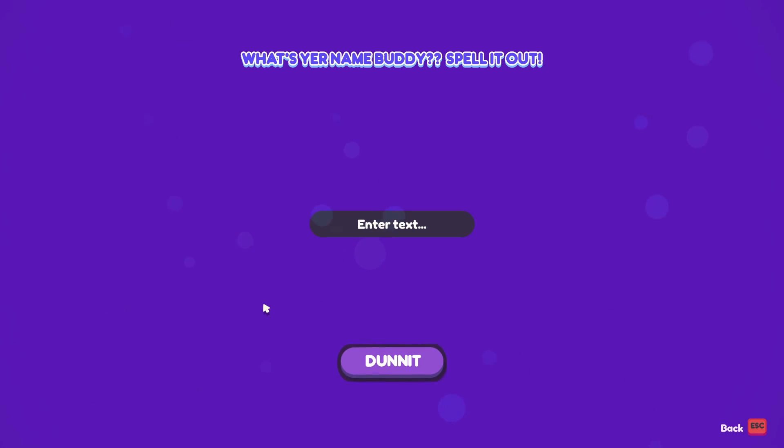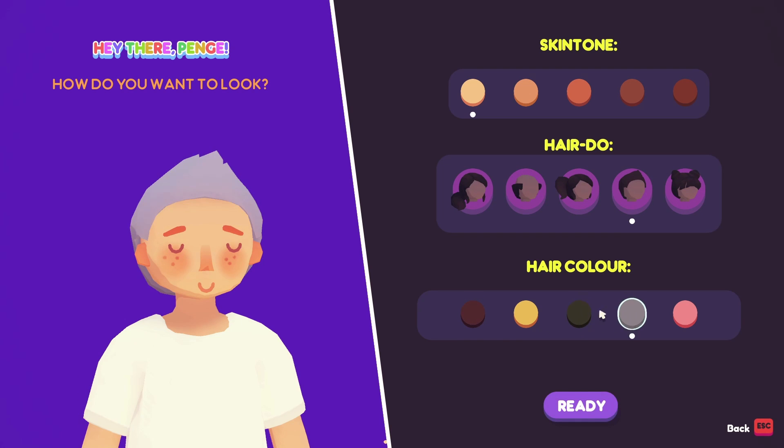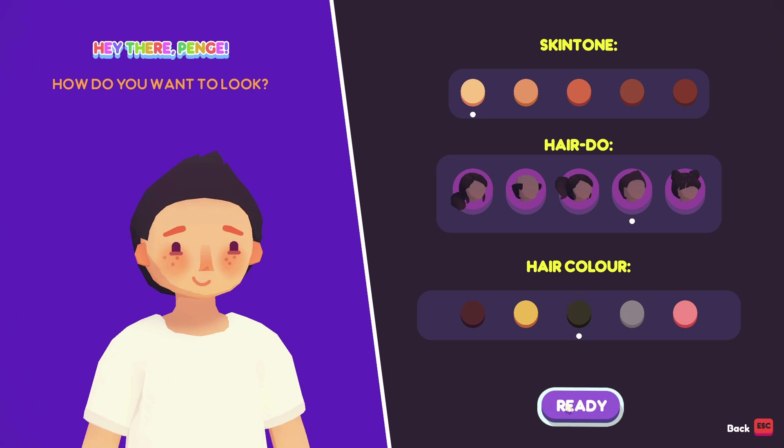The first thing we have to do is create our character. I like that it's asking 'what's your name, buddy? Spell it out.' The name is Penj, and the button doesn't just say 'done' — it says 'done it.' Okay, so we've got skin tones, hairdos, and hair colour. That skin tone is pretty accurate, that hairdo looks like the best kind, and the hair is a bit salt and pepper but we'll go for this one. I am ready.